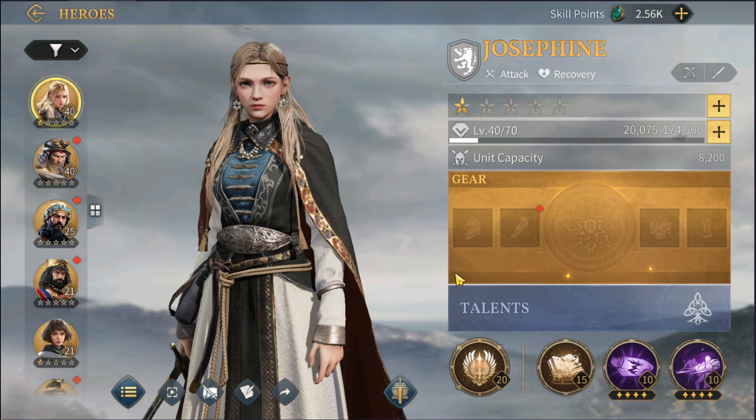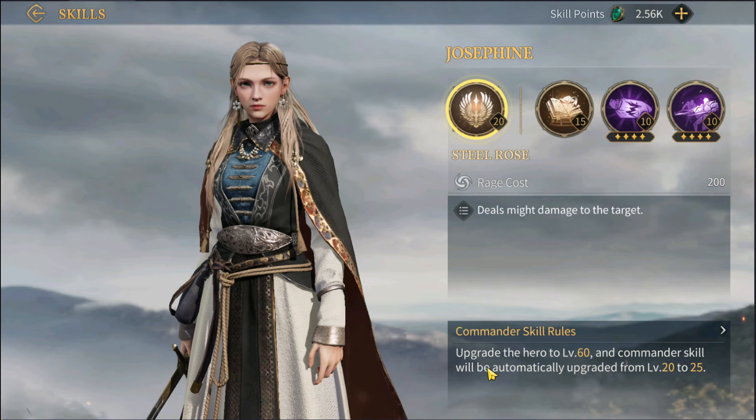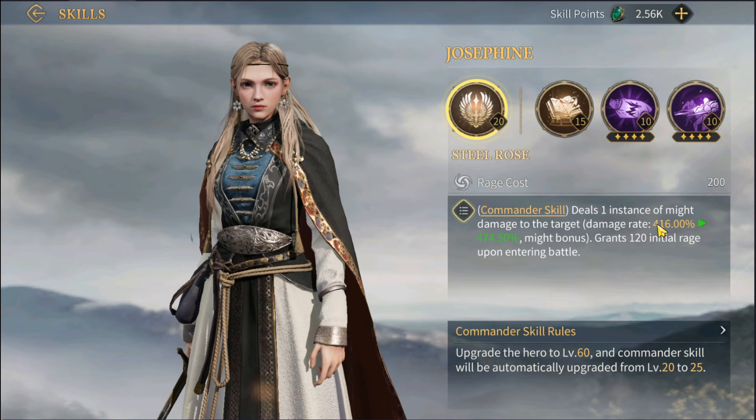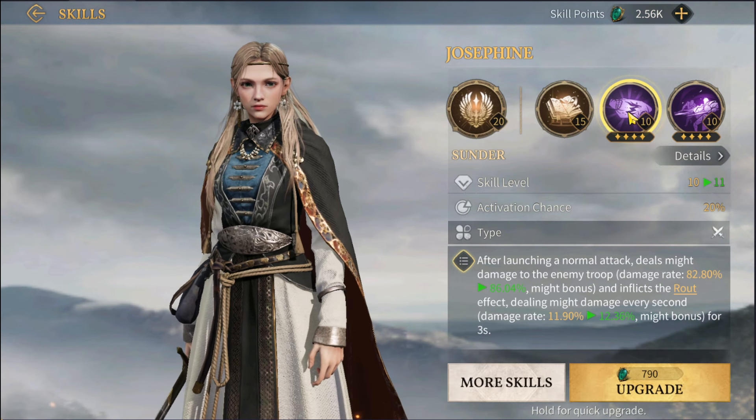These heroes also have gear, talent, and skills. When it comes to skills, while you're attacking a tribe or anything, your heroes will proc their special skills. If you click on this you can see it says 'Steel Rose' — look at the damage it does. The bar goes up and then this commander skill procs and deals an insane amount of damage.